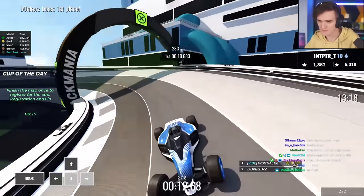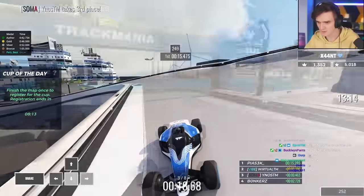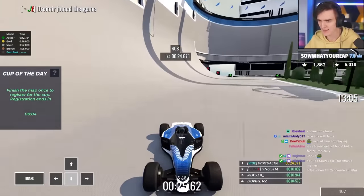Speed slide here, stop it, and then carry that speed through here. Speed slide down, speed slide up. On backwards maps, any time you slide, you're faster. You want to slide anywhere you can. Every single slide matters so much.